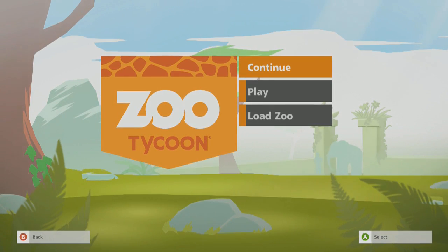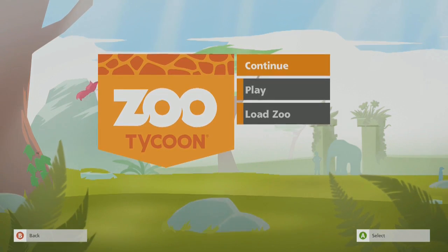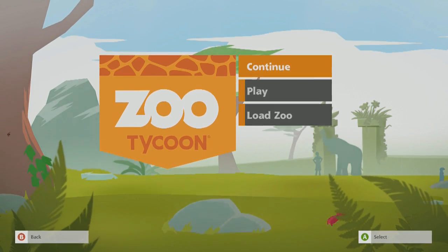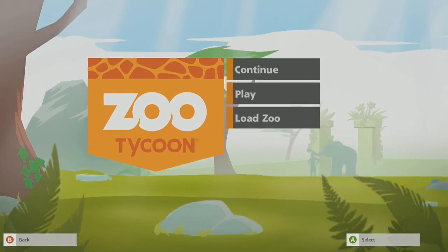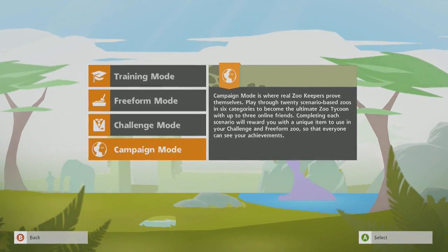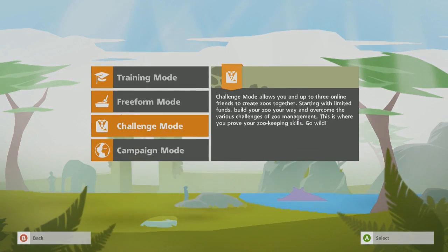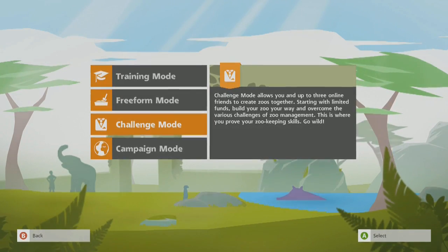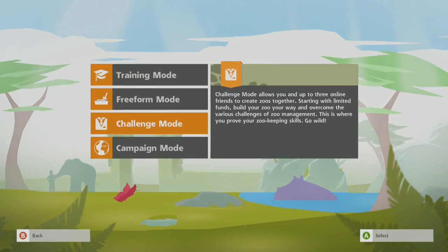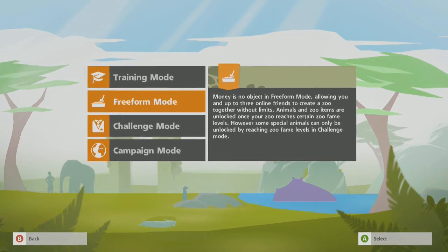What is up guys? Welcome to some more Zoo Tycoon with me, BigSel123. This is episode 3 — we're going to go back onto single player. In the previous two episodes we completed two scenarios within the campaign mode, but I'm thinking we do things a little bit differently right here and before going on to the next campaign mission, the next scenario, I say we start up our own zoo that we're going to build throughout the series.